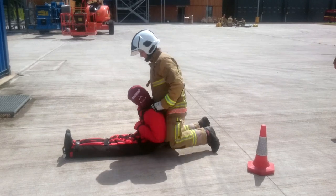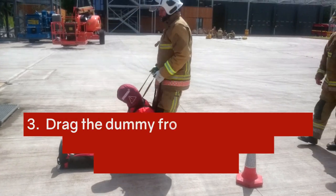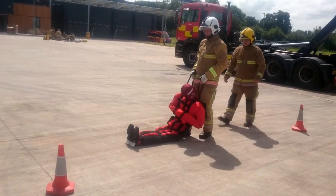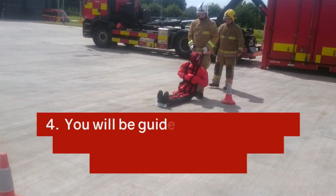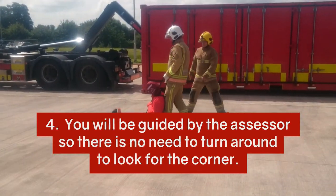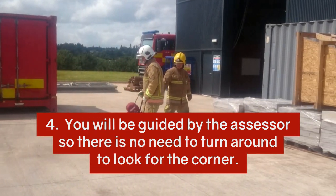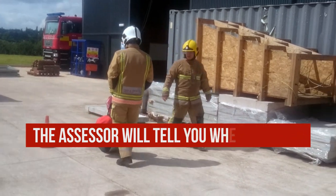Pick up the dummy by bending your legs. Drag the dummy from the start position, walking backwards around the outside of the cones. You will be guided by the assessor, so there is no need to turn around to look for the corner. The assessor will tell you when to turn.